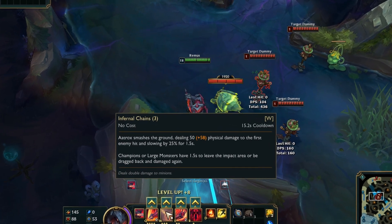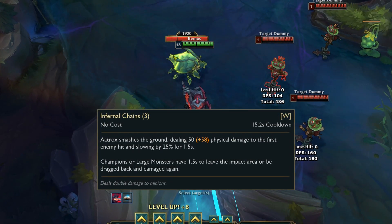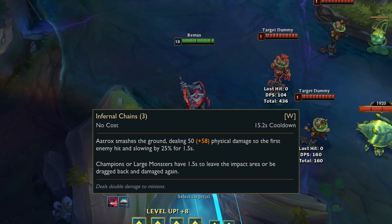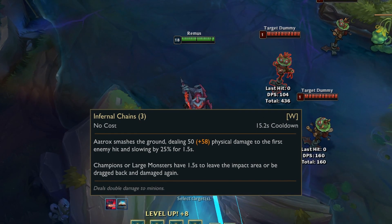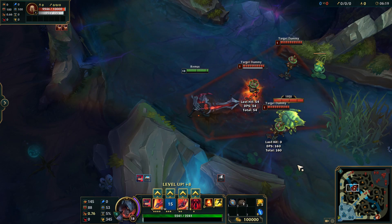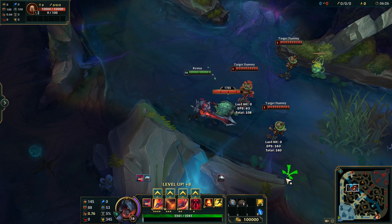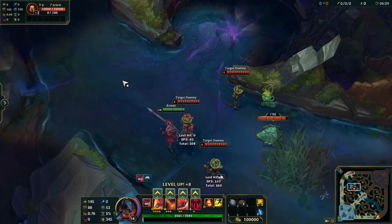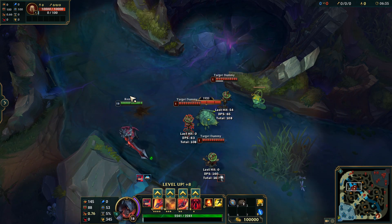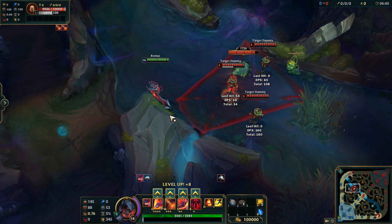His W is pretty damn cool — straight out of Doom. Infernal Chains: smashes the ground dealing physical damage to the first enemy hit and slowing by 25% for 1.5 seconds. Champions or large monsters have 1.5 seconds to leave that area or they are dragged in and damaged again. It doesn't specify how much the second damage is even when pressing Shift. You cast it, that enemy takes damage and is then pulled for the same amount of damage. Notice it only hits the first enemy — you can cast it on the ground but if you aim poorly you'll miss, so it's a skill shot. You can also use it on more than just champions.